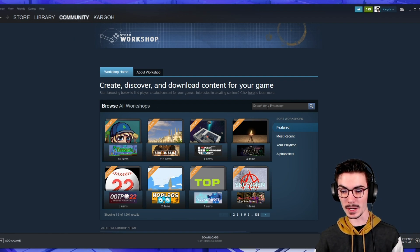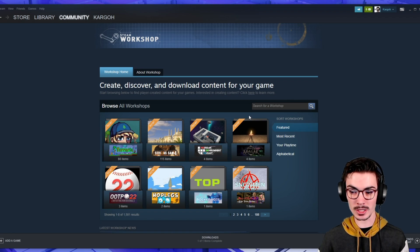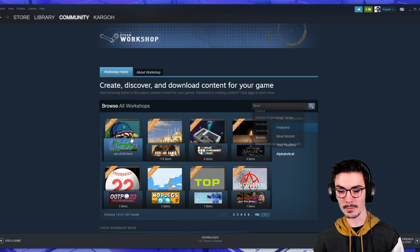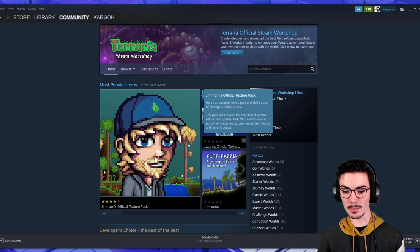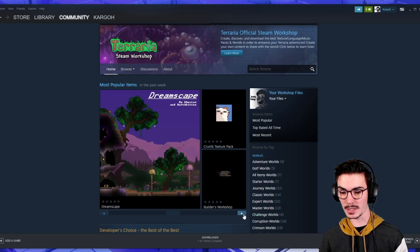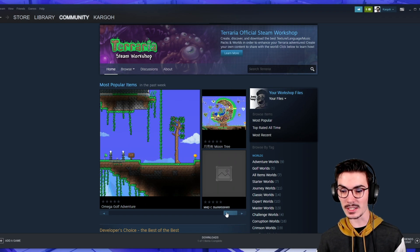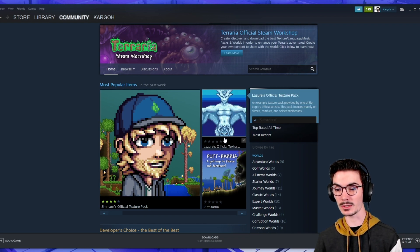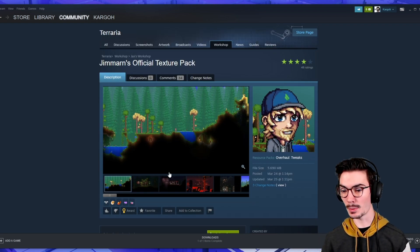Workshop is where you'll find this page. If Terraria doesn't already show up there, you can just search Terraria and get there from that. First off, we see Jim Arns' official texture pack, Lazures, Putraria, Dreamscape — all these new texture packs, a new map, all this amazing stuff already available to you. I already subscribed to Lazures' official texture pack. I'm going to go ahead and do Jim's texture pack.